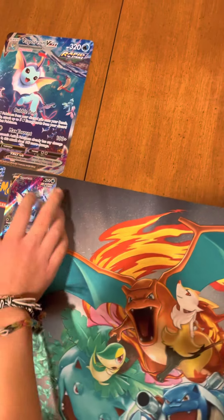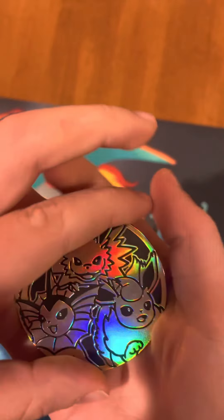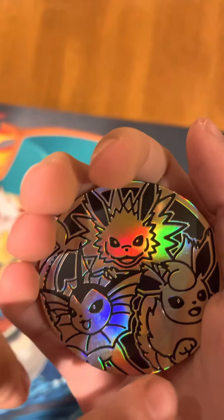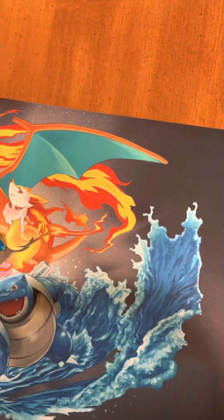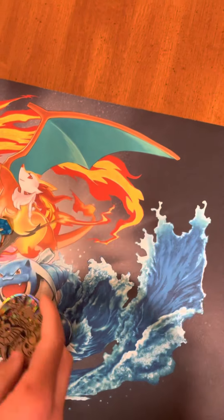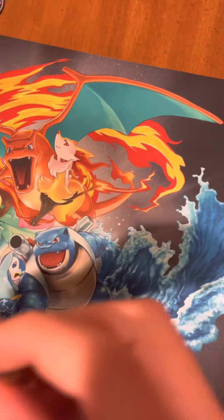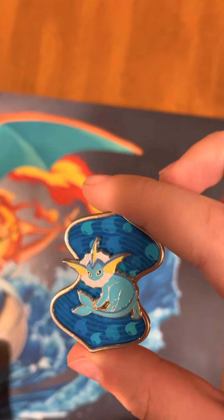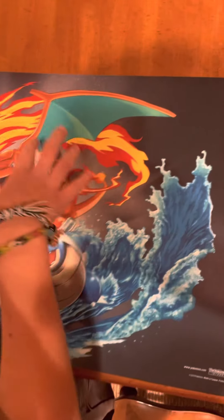We'll set the jumbo over here and the promos right here. I forgot to show you — Jolteon, Flareon, and Vaporeon. We'll set the coin up here and the pen. Vaporeon. Now that we've got that...